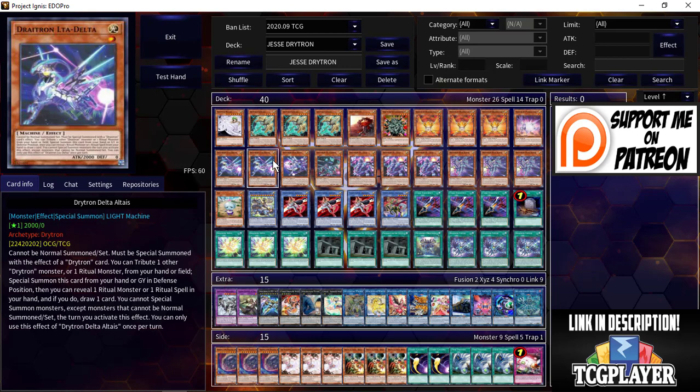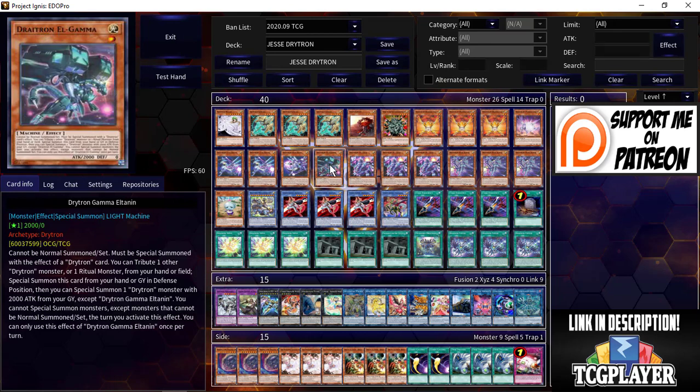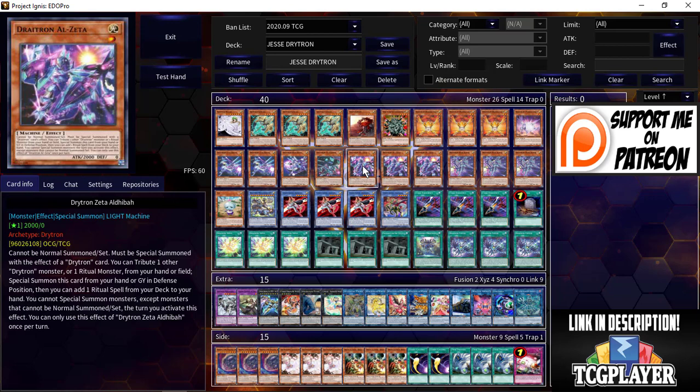Now onto the Dry-trons. He's got two copies of Altaeus — you can reveal a monster or a spell and draw a card. One copy of Rastabon, which returns a banished Dry-tron card to your graveyard. And one copy of El Tannin, which lets you special summon one of your Dry-trons with 2000 attack from your graveyard — and they basically all have 2000 attack, so that's very strong.